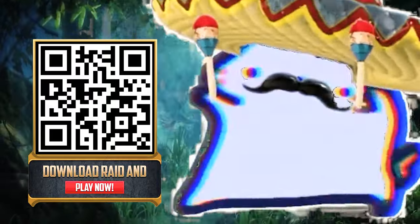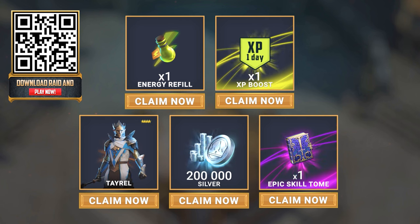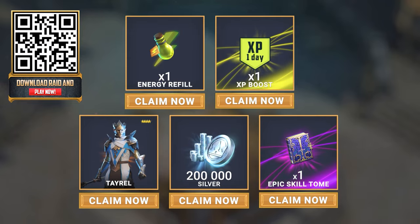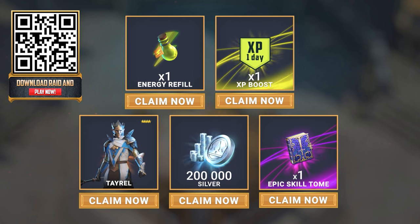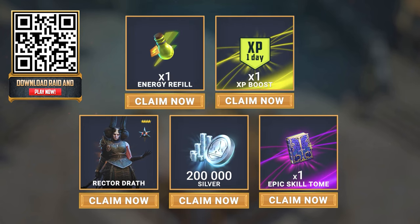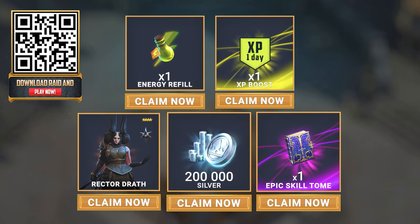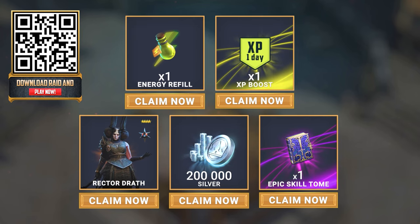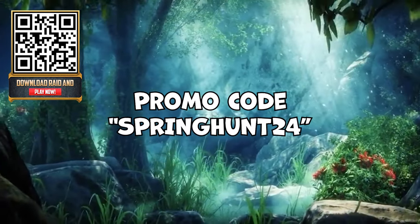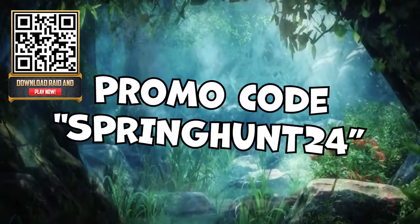If you haven't started playing the game yet, now is the perfect time. By using my download link, you will immediately get a huge starter pack with epic champion Tyrell from the High Elves faction — many players consider him the very best epic champion Raid Shadow Legends has to offer, with his arsenal of high power debuffs suited to all occasions. You'll also get another starter pack after reaching level 25 that includes the epic champion Raktor Draft, one of the strongest support epics in the game. Use the promo code springhunt24 to get lots of silver and more epic rewards — available for both new and existing players.